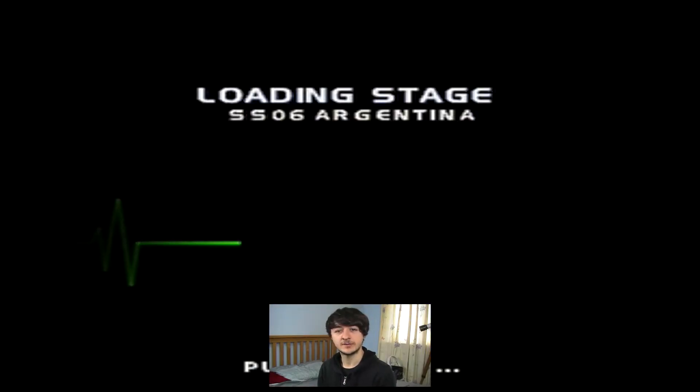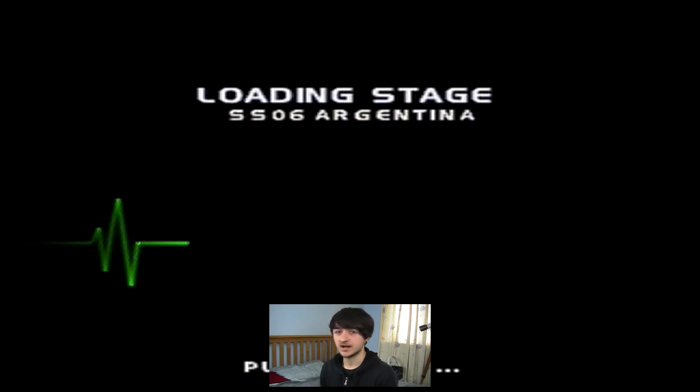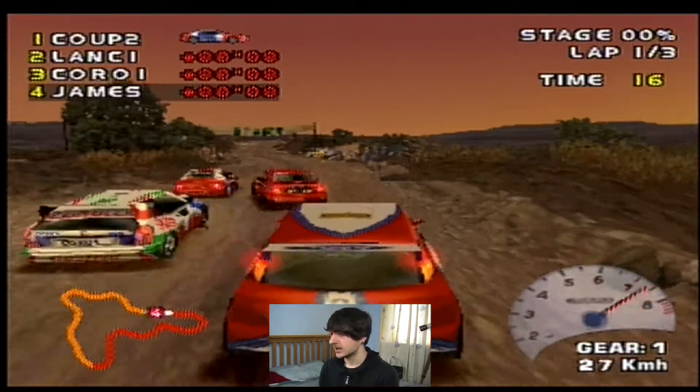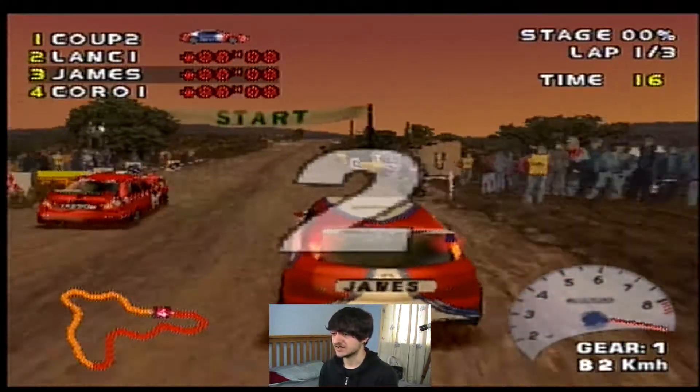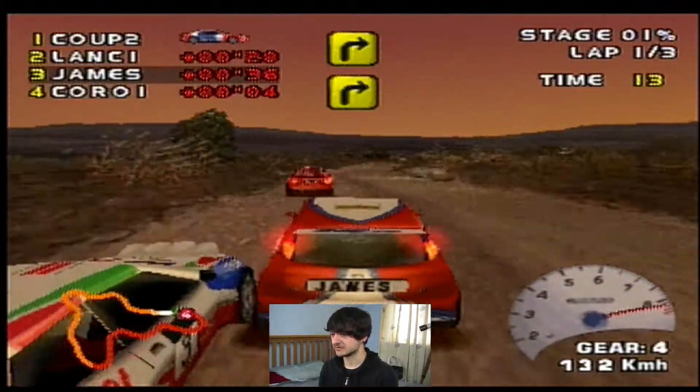A very unique thing about this stage is alternative routes. There are a few things that you can't do on the track editor function: you can't make junctions, alternative routes, cross-overs, or curved or elevated start and finish straights. You can do hairpins, but with great difficulty.